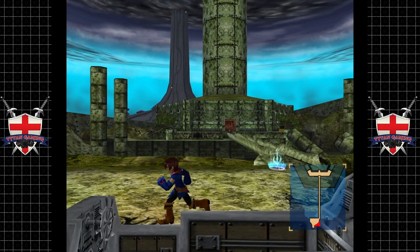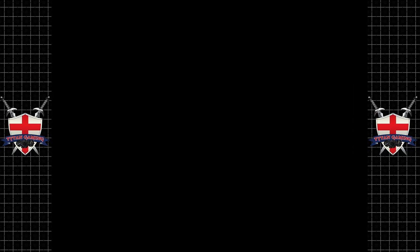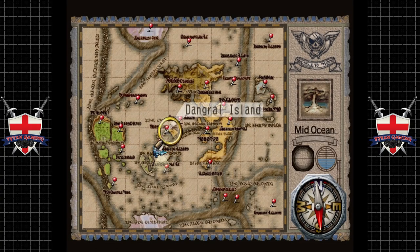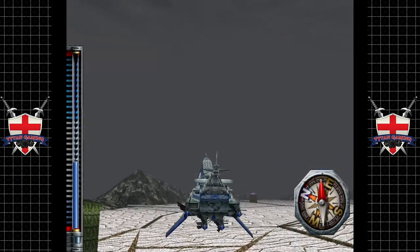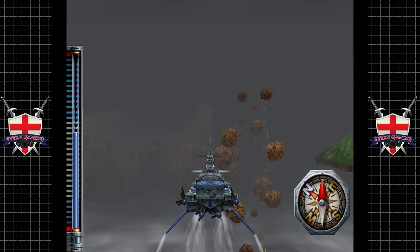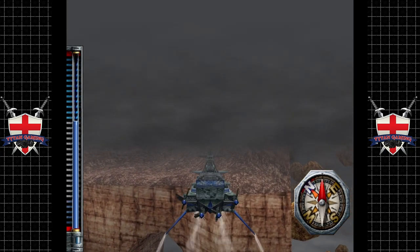Hey guys, welcome back to Skies of Arcadia. Let's go back to the Delphinus and try to take this game home. First things first, we need to hand in our final bounty at Sailor's Island, so let's do just that and then we should just about be ready to go.